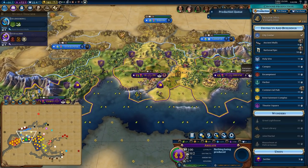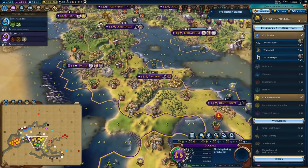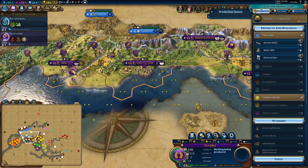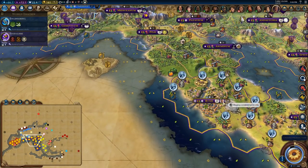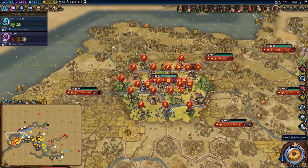We completed the Watermill. I'm going to throw down the Commercial Hub. But what I'd like to do is try to make sure that I get the Colosseum, because I feel like it's a pretty highly contested wonder.